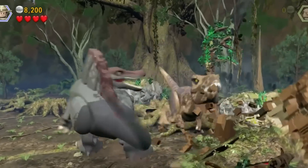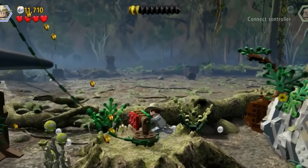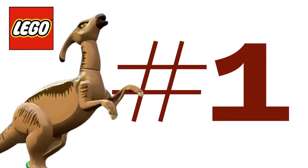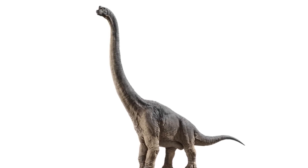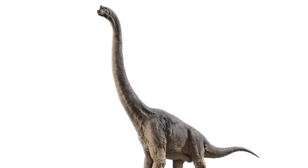Before I get to number one, let me know in the comments section what dinosaur you want remade or think is missing most in LEGO form. And at number one, the number one missing modern LEGO dinosaur mold is the Apatosaurus or the Brontosaurus — I'm going to use those interchangeably. It was featured in the first movie as a Brontosaurus, but later on in Camp Cretaceous they corrected it to say Apatosaurus.